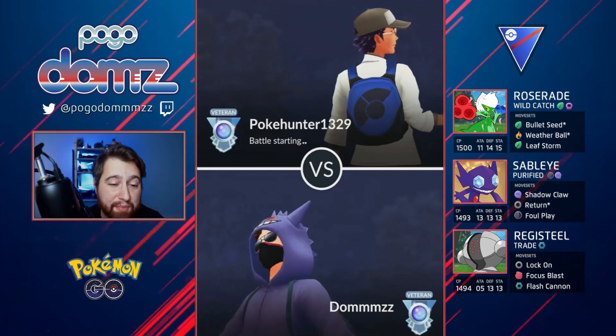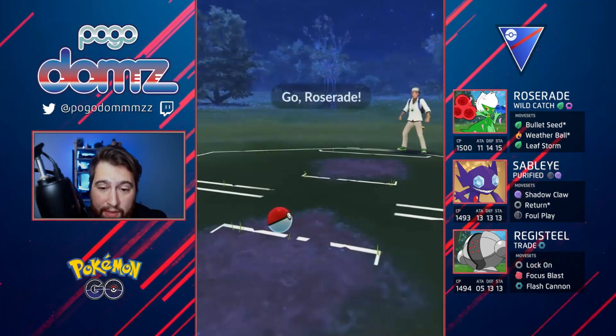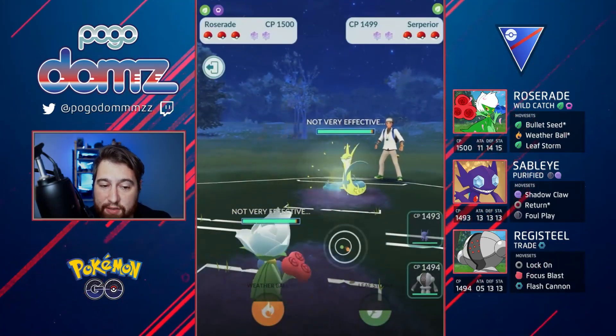As you know, Leaf Storm knocks out Sableye, Vigoroth, Clefable, and almost Defense Form Deoxys. It's just very very crazy how that lines up.